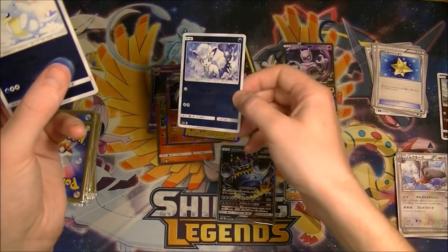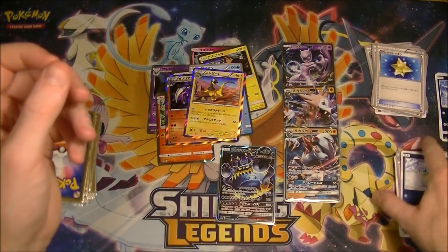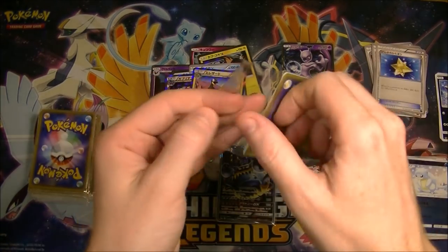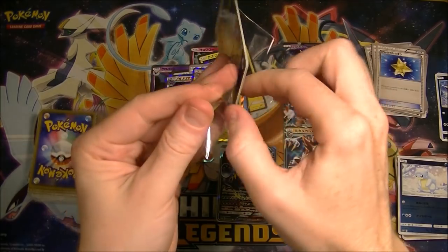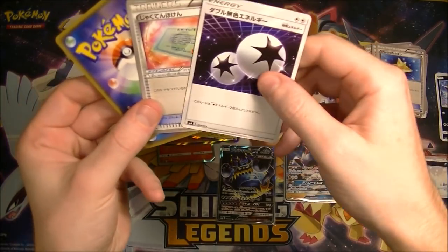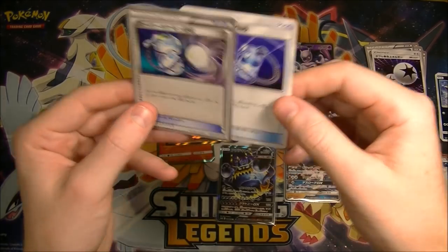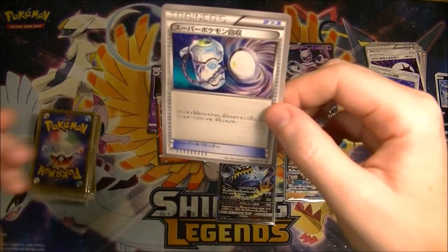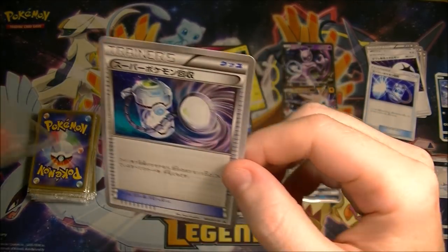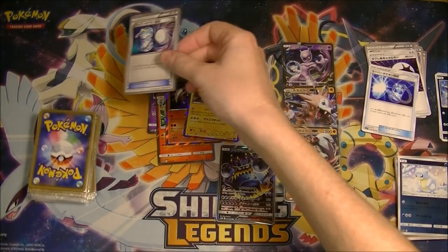That is actually good — I'm going to keep that separate. Alolan Vulpix is actually worth a couple of bucks at the moment, mainly because of its good ability. We also got a Super Scoop Up — but that's a promo Super Scoop Up. Look at that one, it looks really cool. It's XY Promo Number 5. I don't know where that came from, but I'm going to keep that.